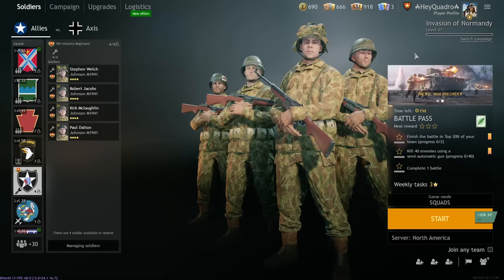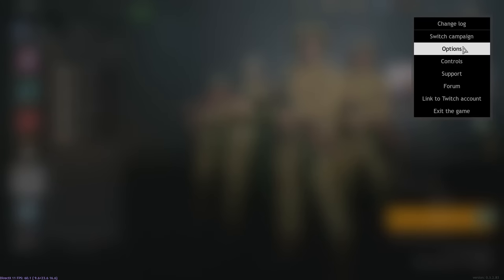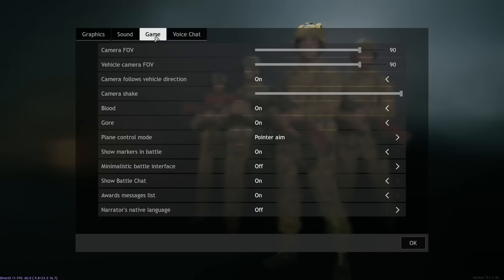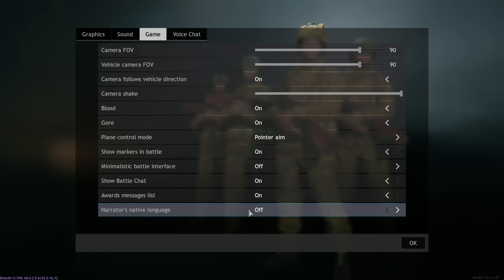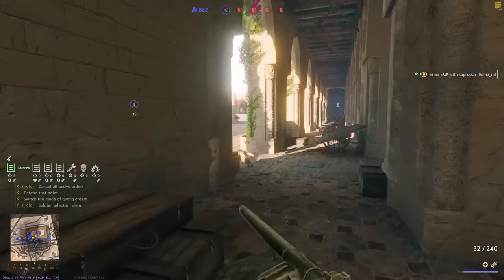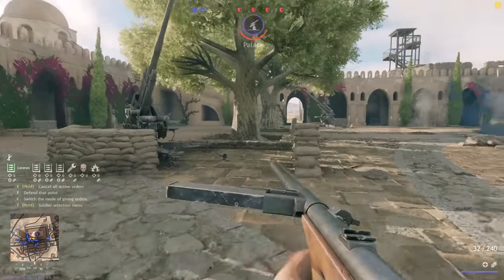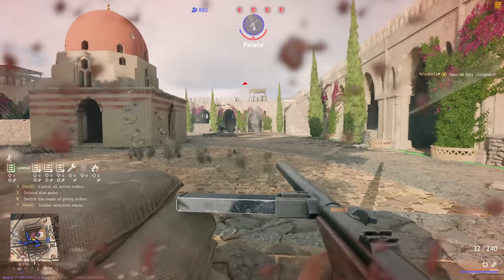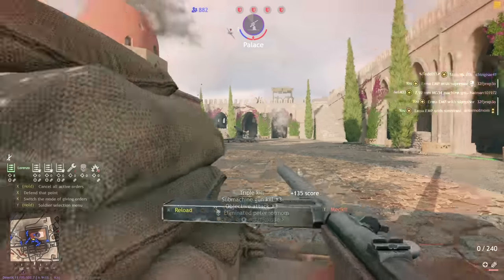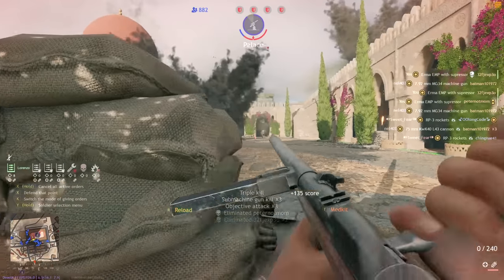If you value immersion and find it weird that an American is yelling at you while playing as the German team, go to your game settings and turn on narrator's native language. This will make whatever faction you're playing as have a native speaker as your commander, giving you information in their native language. Just keep in mind it is fully in the native language, so if you don't speak German, you might not know when a bombing run is coming in.